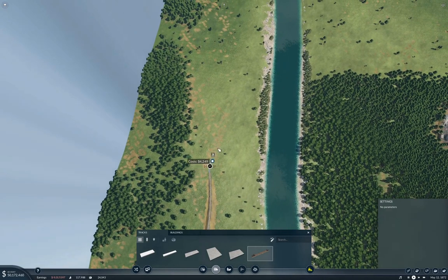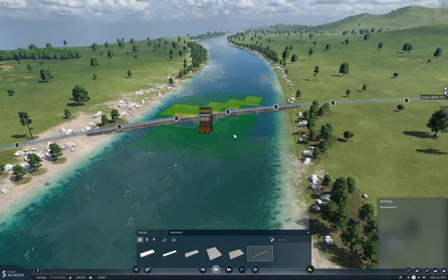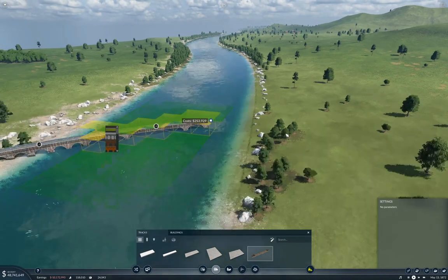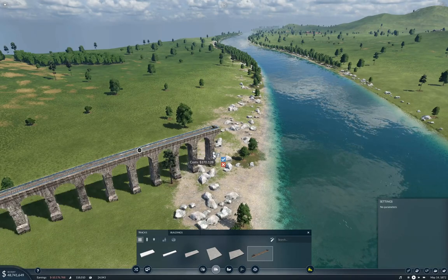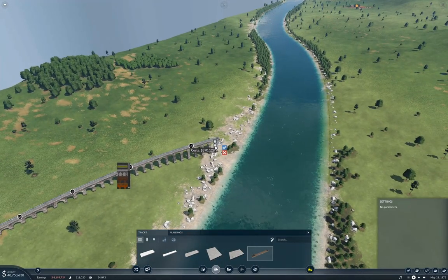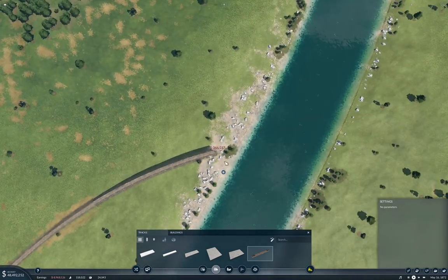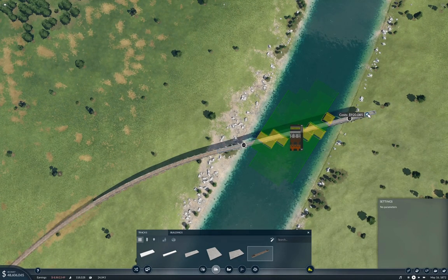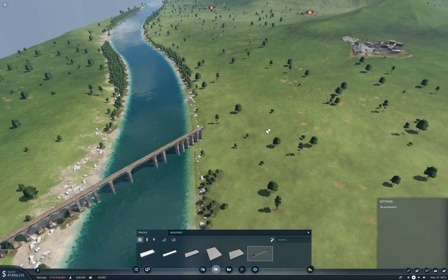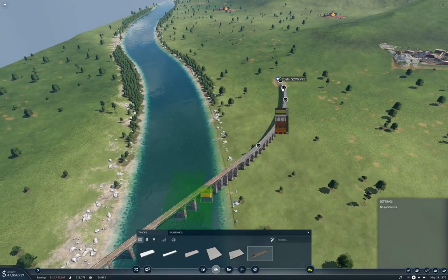Why are you going away from the river there? Well, because I can. That's going to be really low — I don't think I want it quite that low. What if we do this? That's maybe higher than we need to go. What if we do this? Yeah, it's not quite as ridiculous. We're going to go across there. Now, we need to come in and start doing the food things.